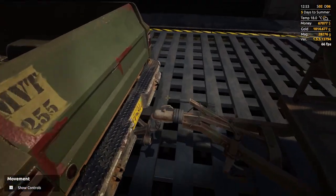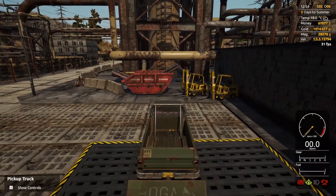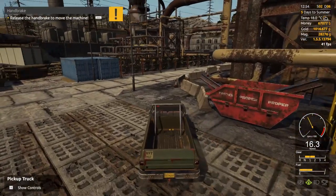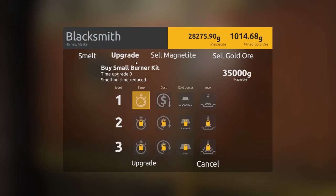I'll leave the trailer here so I don't have to haul it away. Let's go into town, sell the gold, and see what we can do to get a new excavator. At the blacksmith — upgrading with magnetite requires 35,000 grams just for the first tier. The others are even more expensive. You can buy a small furnace and upgrade the amount of gold in the furnace, reducing smelting costs and time consumption. I'll need more magnetite before we can afford any of these.